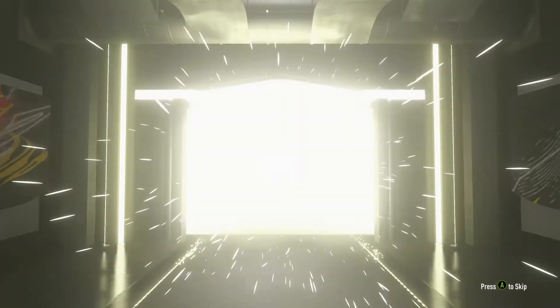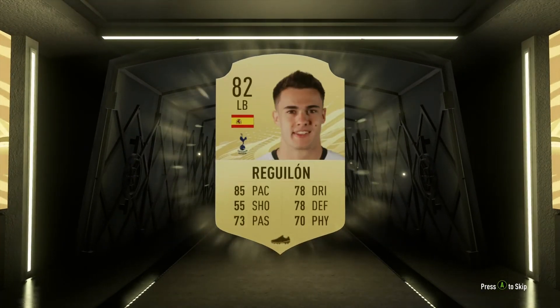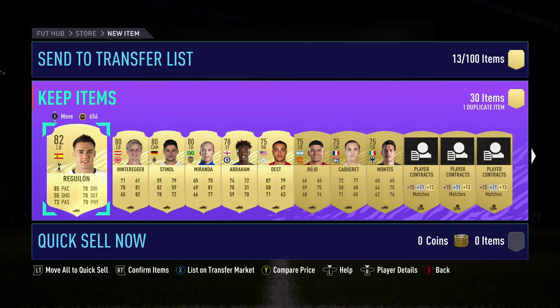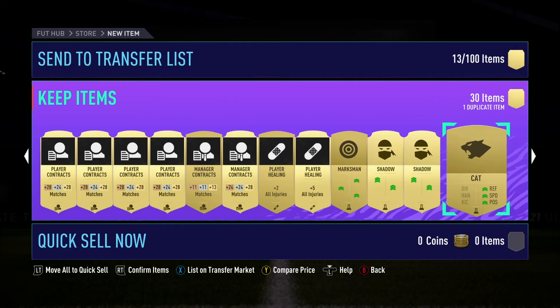The ultimate goal for this year is to get Vidic and Ferdinand in defense. Vidic is someone I loved a lot in real life when I was young watching United matches. Once that is done, I'll probably go with CR7 and Ronaldinho as I do every year, then it depends on how we trade and make coins.